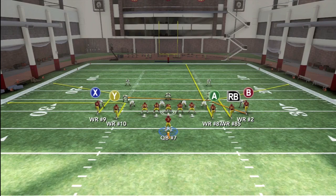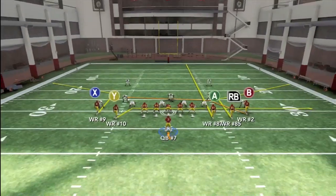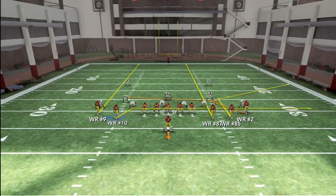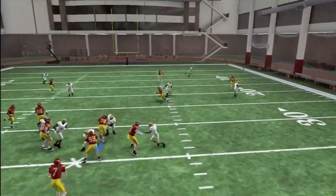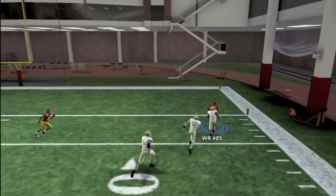Now we're going to run the play again with the same setup except one minor adjustment. We're going to put X on a streak in case the user safety dips down on the drag, where you can bomb him over the top. However, in this zone look we can hit that corner route for an easy gain.